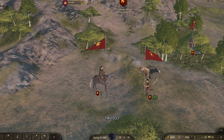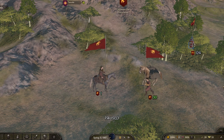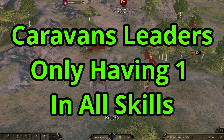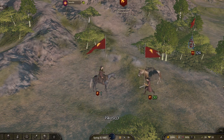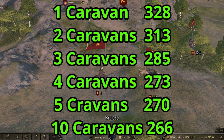How I run these is I take a caravan, set them out for two months just so they can get established, then after that I run them for an entire year to figure out exactly how much profit they are making. In the first section we're going to look at the number of caravans and how much profit you lose — this has been an extreme problem in previous patches.